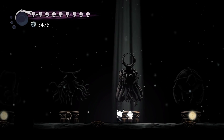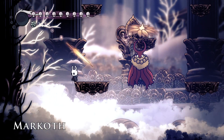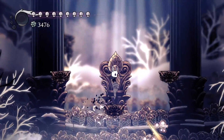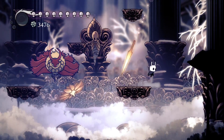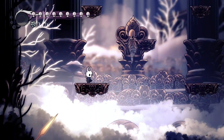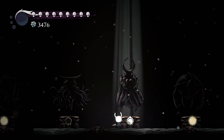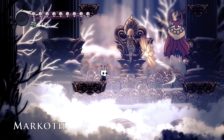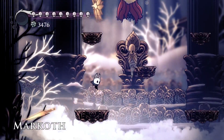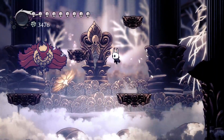Why did he spawn so far away? I barely didn't get hit there — that was complete luck. You know what — I was gonna check if Longnail makes a difference, but I don't know what I would replace it with. Everything — I like my charms. Quick Slash actually does seem to be helping so I don't want to change it. If I had hit to the left instead of downwards I would have gotten knockback on him. But that didn't happen.